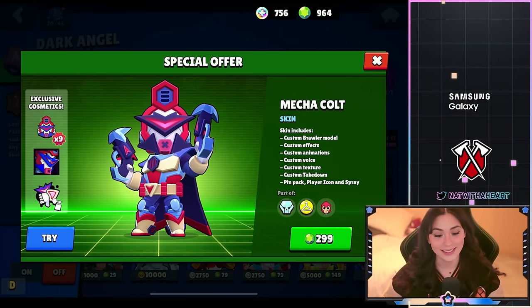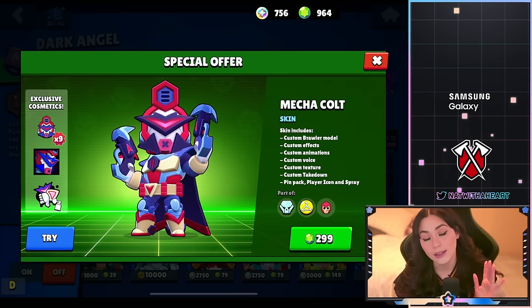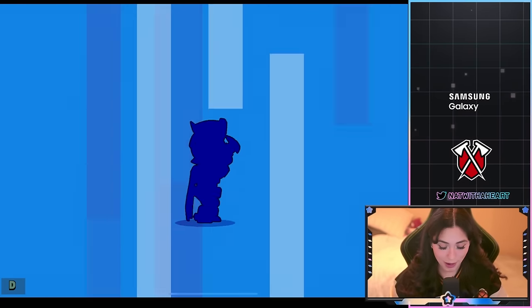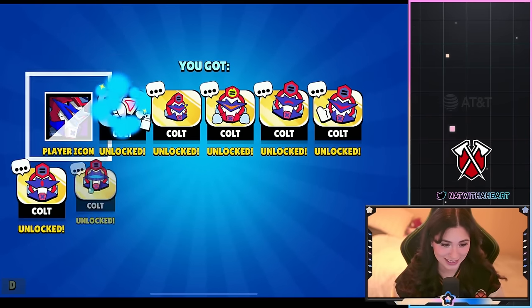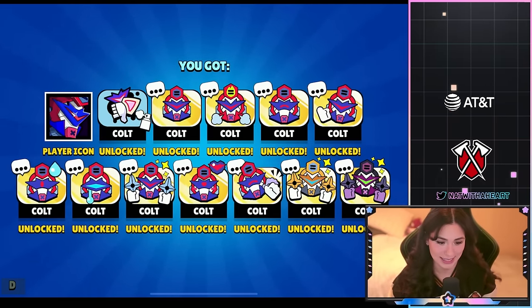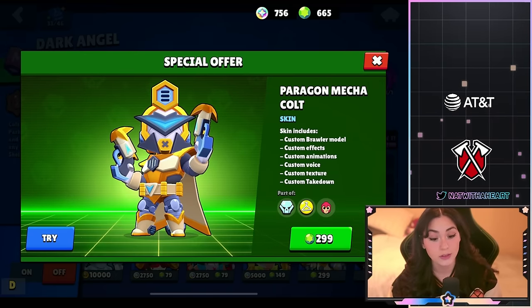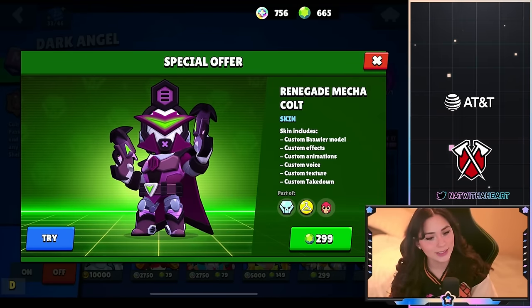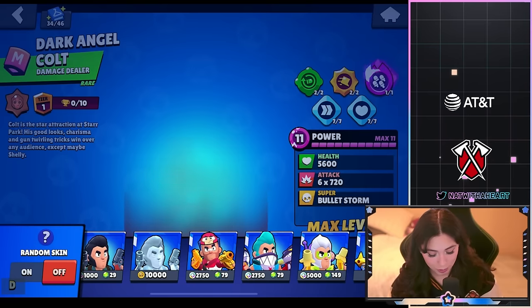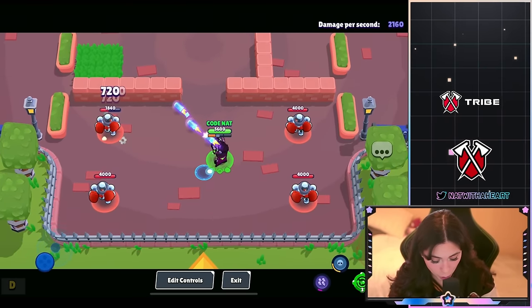Now we have Mecha Cults and this skin is a legendary skin. It comes with a pin pack, player icon, spray, and a custom kill animation. This skin is really sick — I love the mecha skins. Once you buy it you're able to buy the rest of the mecha skin variants, which are all 299 gems each, which is very interesting. The purple one is gonna be my favorite — I love the color. Those shots are so sick.